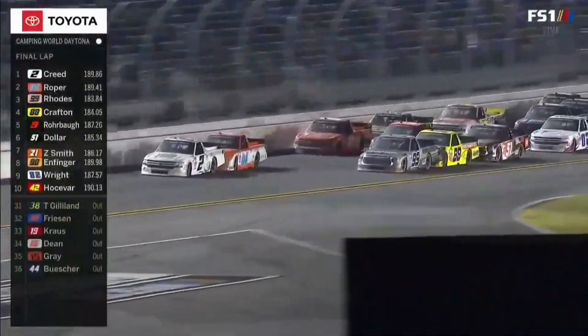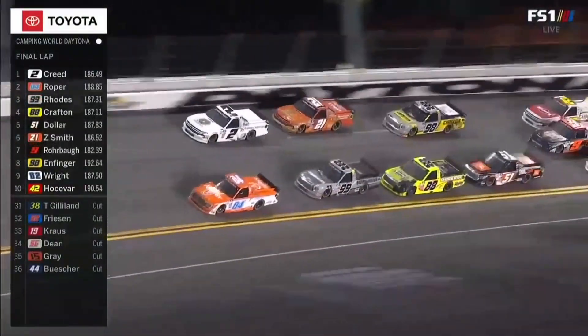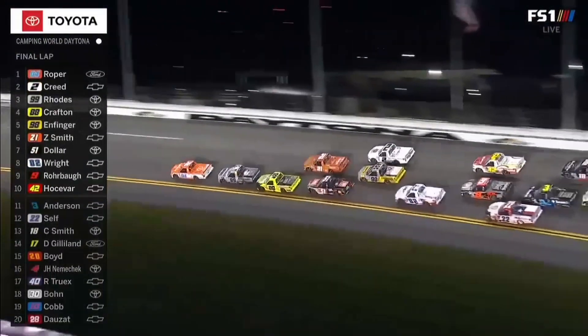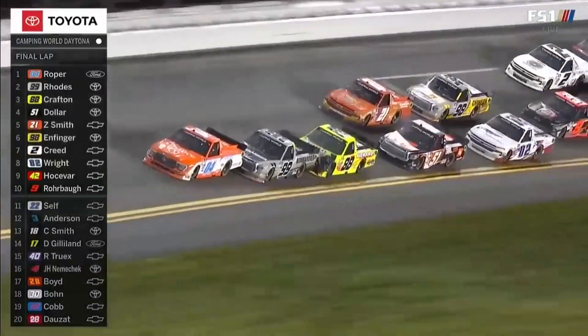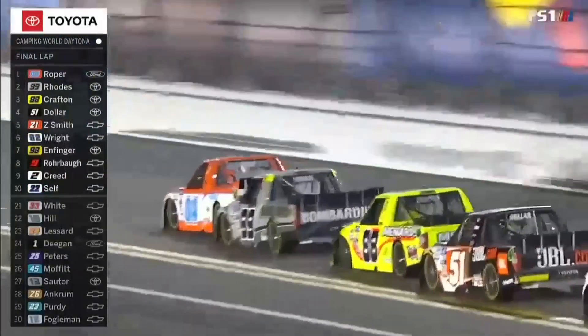Creed up top, and there was some contact in the wall by Roper, and now Roper goes to the bottom — good move. Corey Roper to the front. Crafton giving his teammate Ben Rhodes a little shove. Can they get past the 04 of Corey Roper?